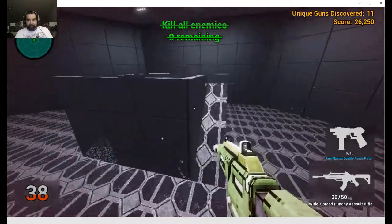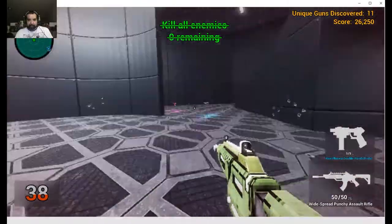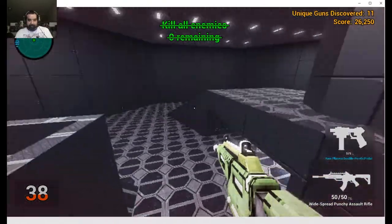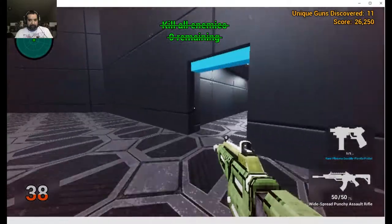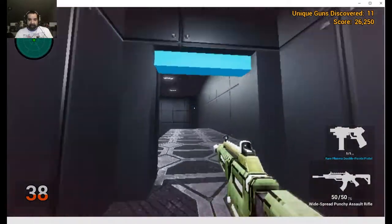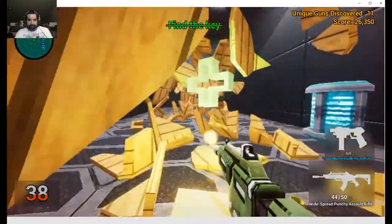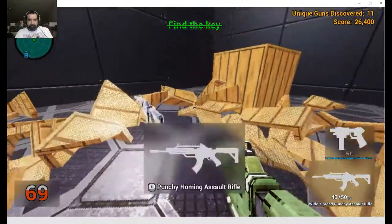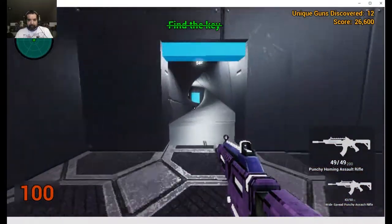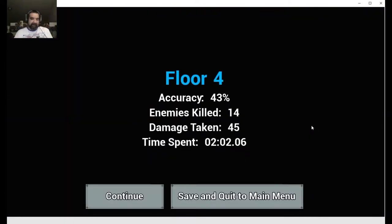Yeah, so it looks like those green crosses are for your health. Let's move on and go for the best. Go down — that's a pretty cool effect. Find the key, grab that. And up there in the corner it has like unique guns discovered.